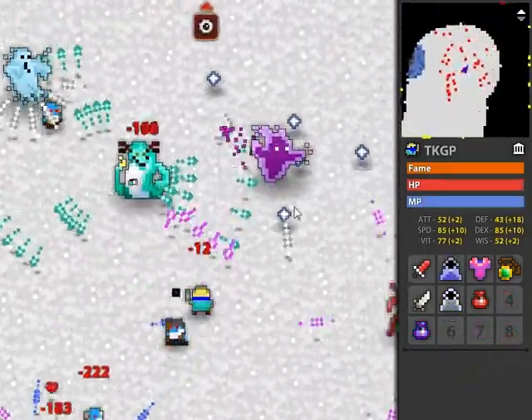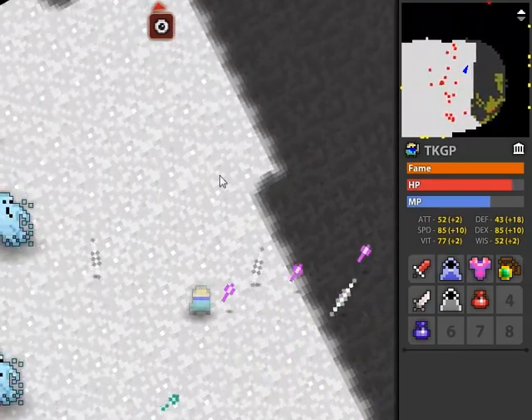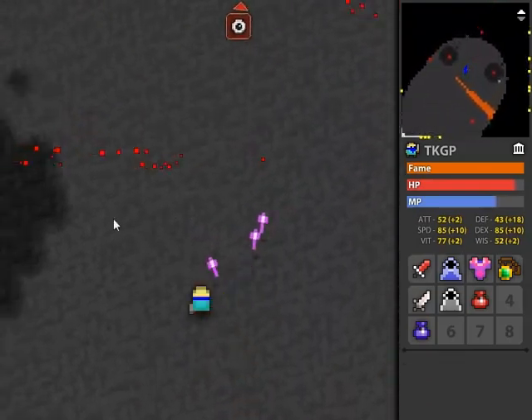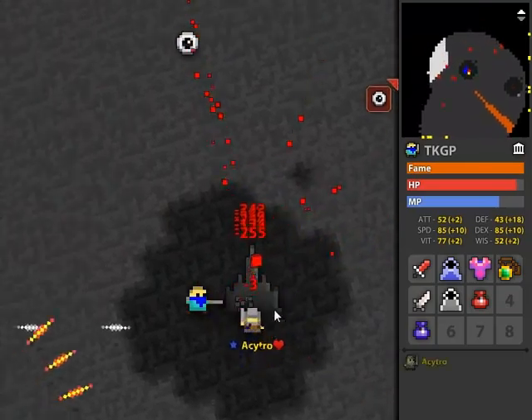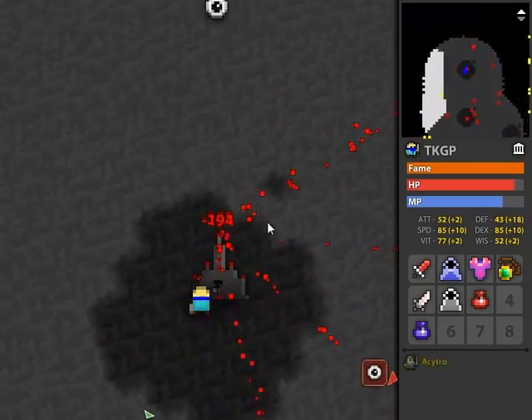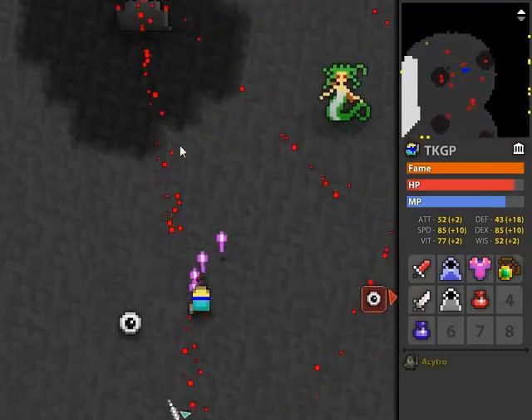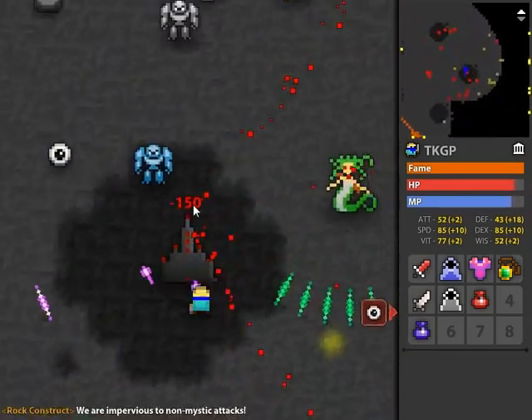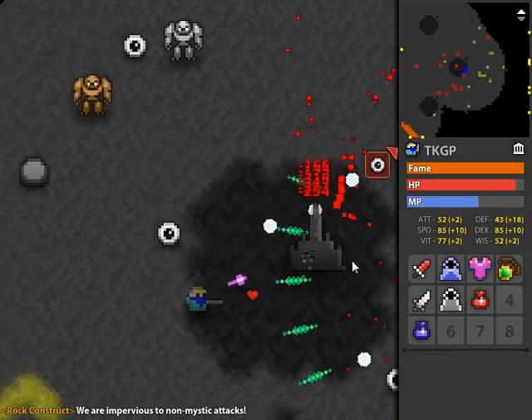Penoracs are possibly the least dangerous of these three events. The greatest danger you will face is not the Penorac itself, but the gods which are frequently found within it. You should use a tiered cloak for Penoracs, as you may need to activate it multiple times depending on the number of gods nearby. Penorac towers must all be destroyed within 15 seconds, or else they will regenerate, spawning large numbers of eyes as well.